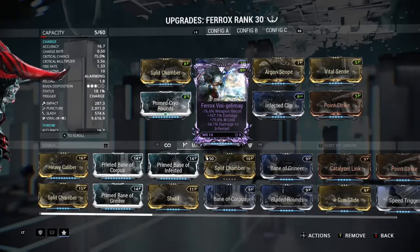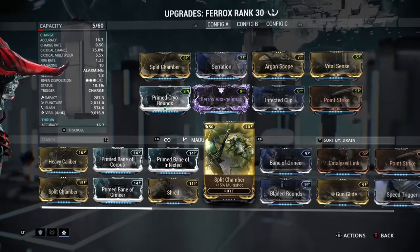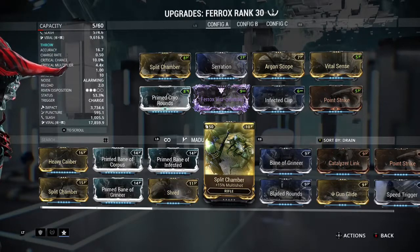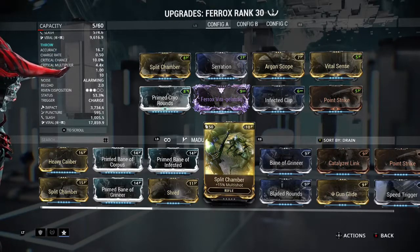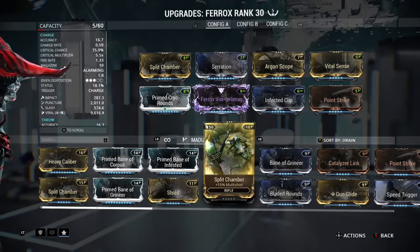After that I'm putting in Primed Cryo Rounds and Infected Clip to add Viral. I prefer the elemental mods over the status mods because I feel like they do a bit more damage. However, if you are building for the second fire mode, you'd probably want to put in the dual stats instead. For the riven, mine has damage and cold — the rest of the stats are kind of irrelevant. If I were you, I'd put in another elemental or Bladed Rounds, maybe even Heavy Caliber if you want. That's about it guys, peace.